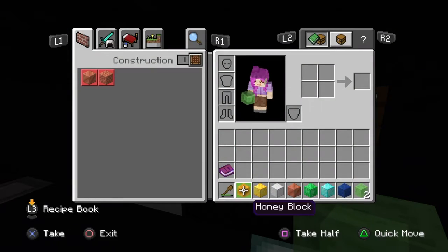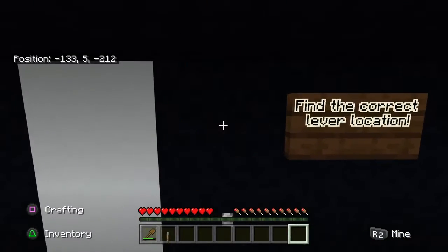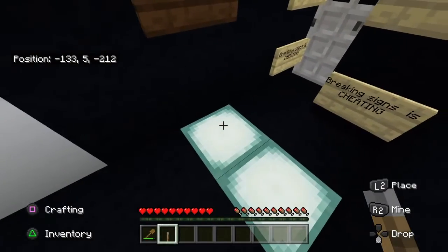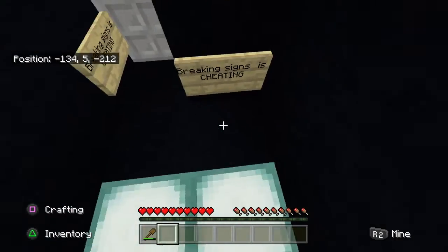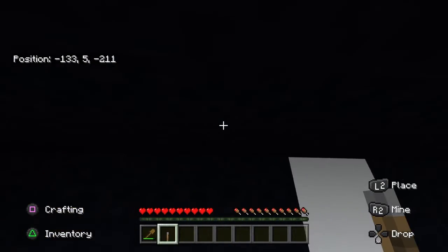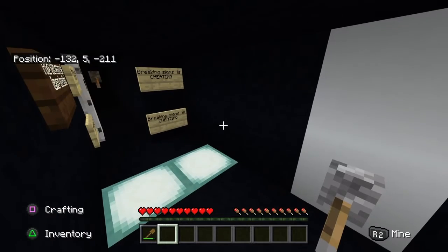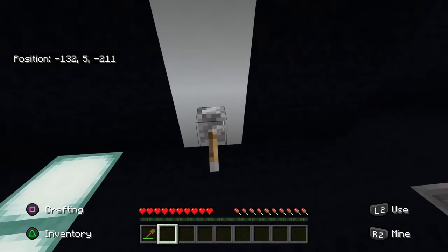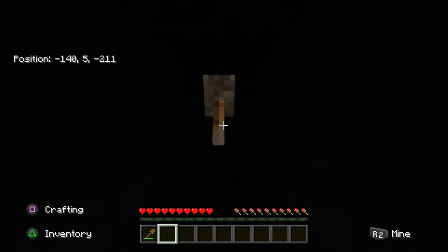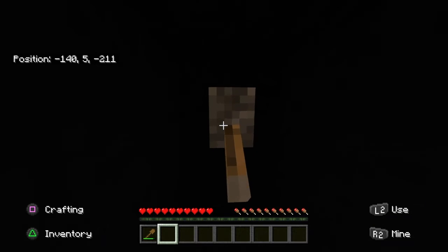I'm going to clear all the junk out of my inventory - can't get rid of the shovel though, the shovel is the only reason we got in here in the first place. There are lots of available positions to try the lever - six, seven, eight, nine, ten, eleven, twelve, thirteen, fourteen, fifteen, sixteen, seventeen - lots of options. But the trick is to actually throw it inside the open door. All we have left is this lever for the final door - but there's no door.